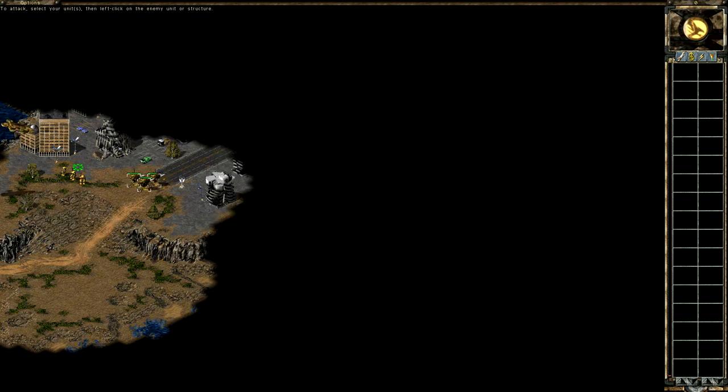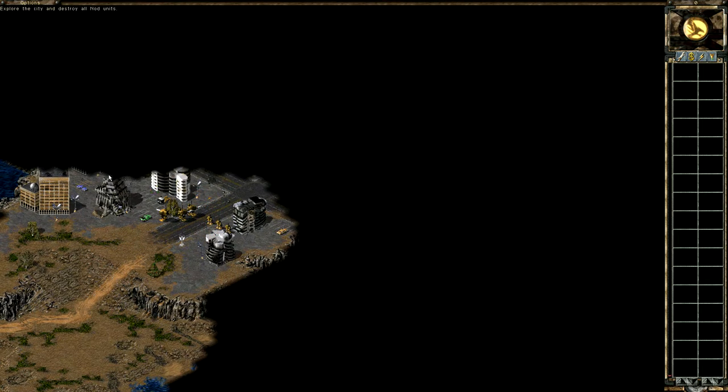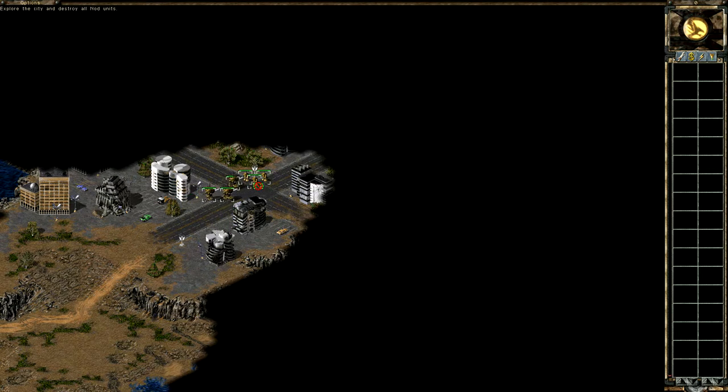A little bit on the units — we're obviously playing GDI in their glorious gold. These are Titans; the Titan is basically your medium tank. These are Wolverines; the Wolverines are essentially the new Humvees. They are a light, fast anti-infantry unit. The Titans have better range, better armor, and are more suited against heavy targets.